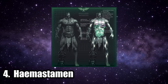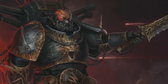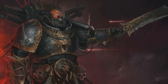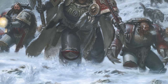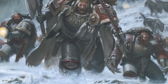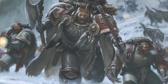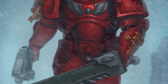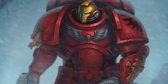Number four: the Haemastamen, nicknamed the Blood Maker. It is placed into one of the Space Marine's main blood vessels, such as the aorta, and alters the biochemical composition of an Astartes' red blood cells. This greatly increases their capacity for carrying vital nutrients and oxygen to all of the Space Marine's muscles. An Astartes' blood is said to be a vastly more vibrant shade of red than a normal human's due to its enhanced oxygen-carrying capacity. The Haemastamen, along with the three organs mentioned previously, work in tandem to make a Space Marine into a monstrous individual.